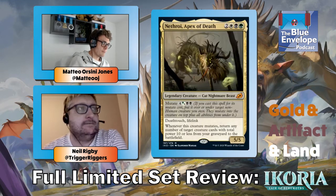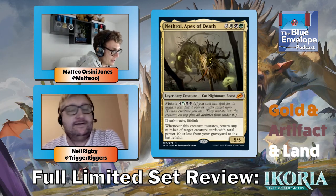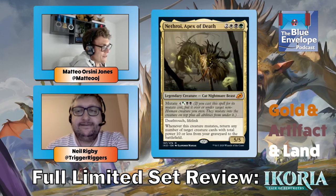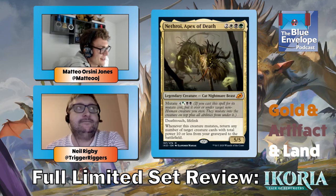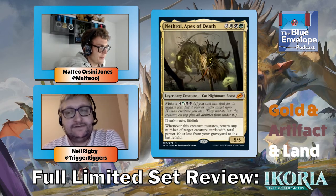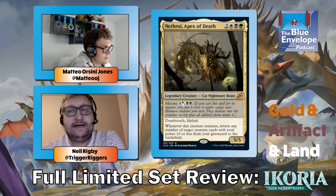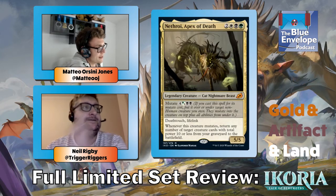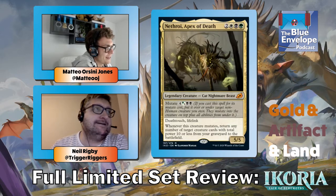Here's another Apex — also broken. I played this one. Whenever it mutates, return target creature cards with total power ten or less from your graveyard to the battlefield. I returned a Blitz Leech — five power — then a Frost Lynx and a Heron: a five-two, a three-four flyer, and a two-two. I killed one of their creatures, frost-linked another, untapped, and won the next turn. This card is one of the best limited mythics ever printed. It's just so silly.